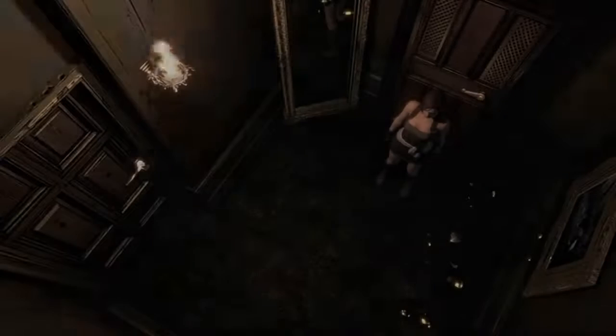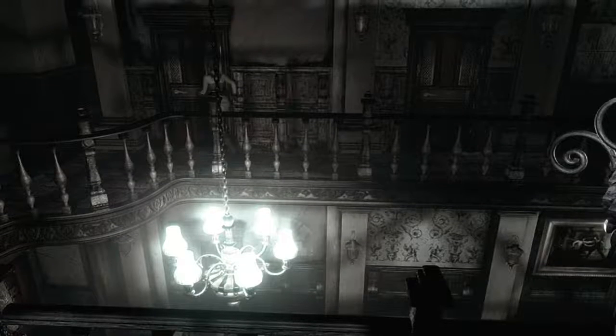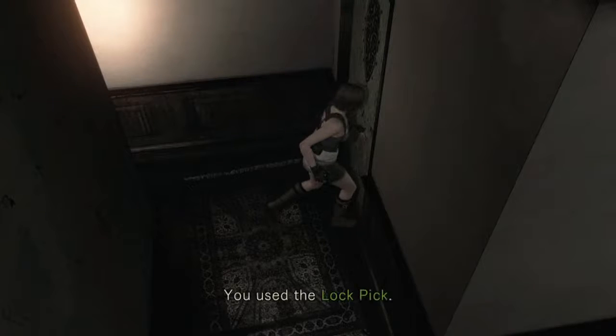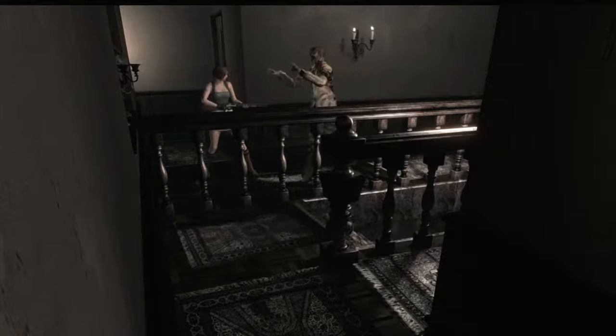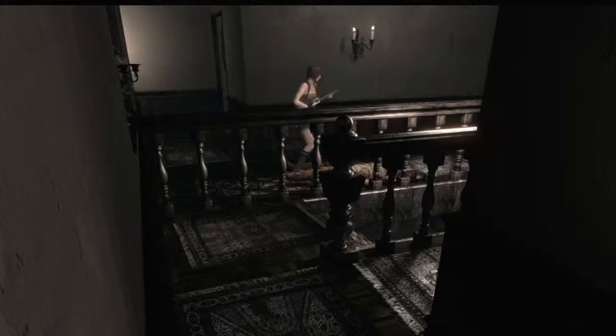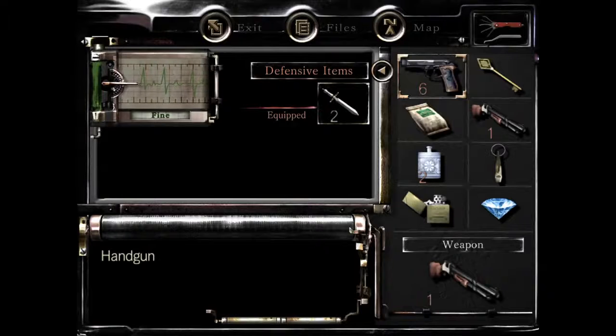Oh yeah, this door here — I can kill this zombie from here, but it's worthless to kill some zombies here. Sorry for taking longer to do live streams — I really apologize for not doing as many live streams as I should. I should have done a little more. Let's just go here first and get through this place. You need to die with a shotgun, my friend — you really need to die with a shotgun. Yo, is he dead? I don't have enough ammo as you can see — I'm low on bullets.